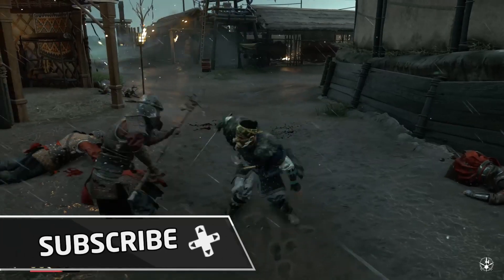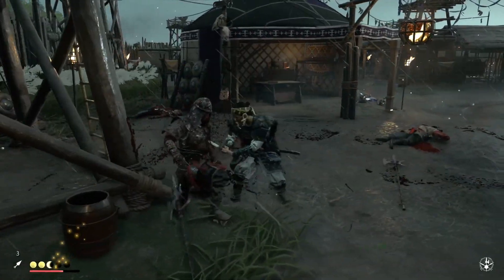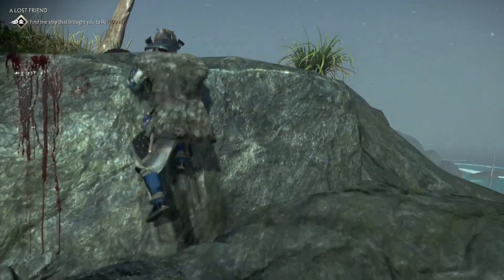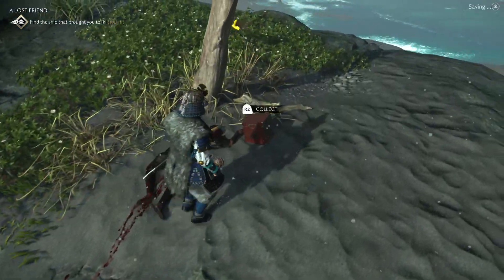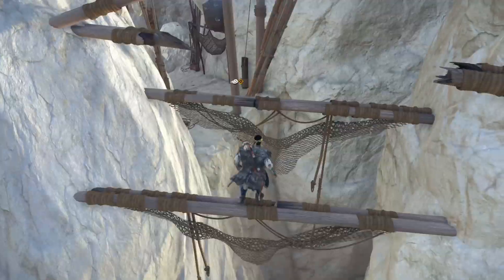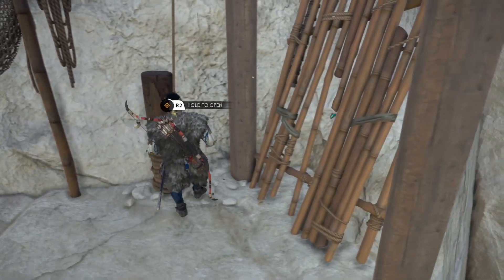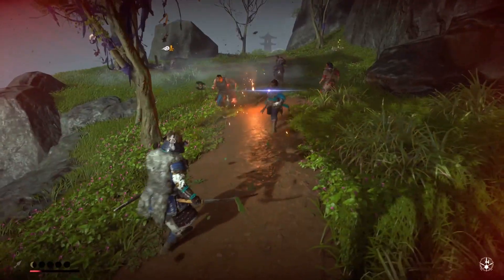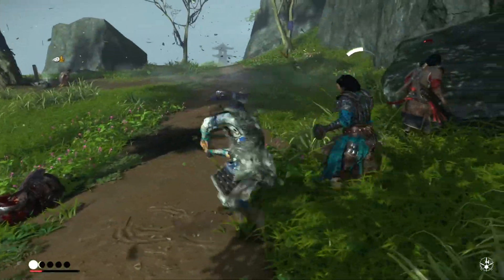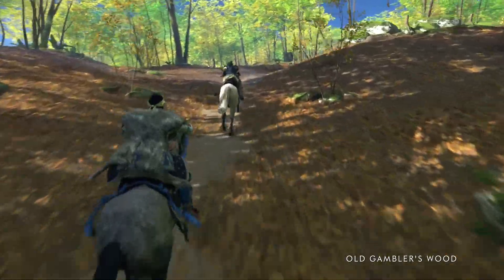At its core, Ghost of Tsushima Director's Cut is very much the same experience as before. You take on the role of Jin Sakai, one of Tsushima's last-standing samurai, who must advance his swordsmanship skills to hold off the invading Mongolian forces. The difference now is that you have a suite of extra performance enhancements. The standard PS4 version achieved a fairly solid 60fps on Sony's next-gen console via a patch, but Director's Cut blows this out of the water.